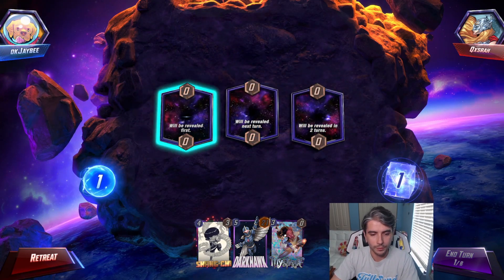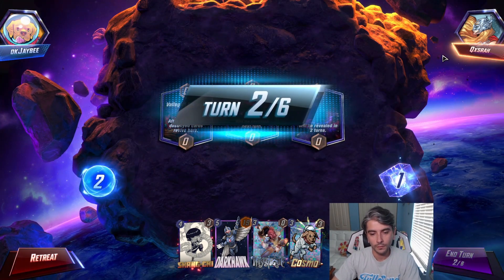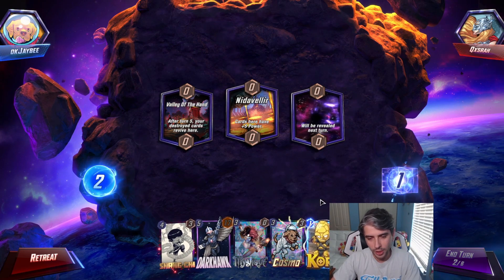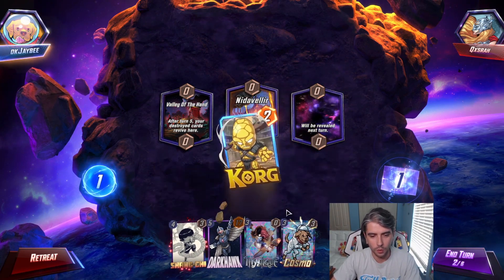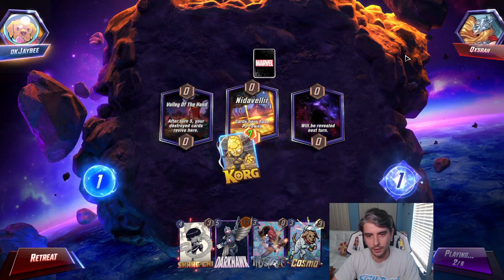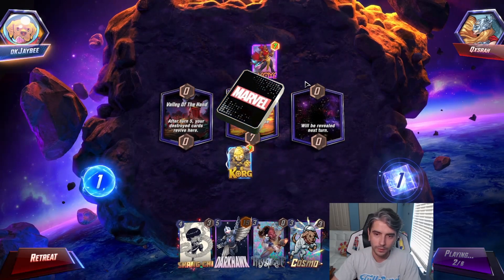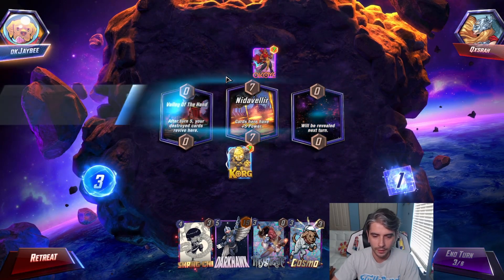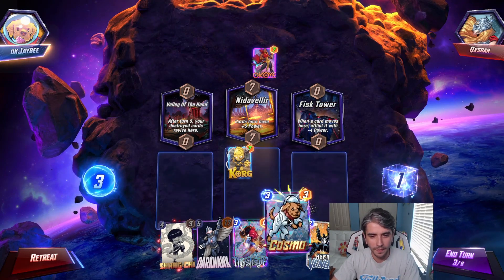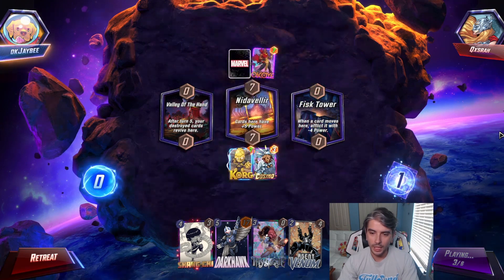Darkhawk and Mystique — it's a good combo to draw. Seeing Shang-Chi is always good, and Cosmo. Nice hand. Turn two, second location: Nidavellir. We have Korg, so we'll drop Korg on that location. CJ and Foster could be Mr. Negative if that's any indication of the deck he's playing. Okoye. We'll keep our priority. Fisk Tower. We finally see Agent Venom. I'll drop Cosmo in the mid-location while we have priority. Cosmo going down.